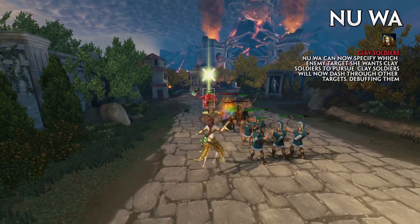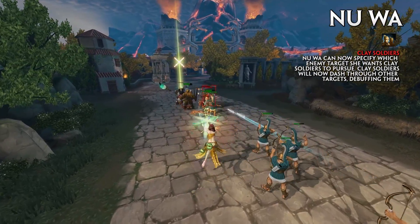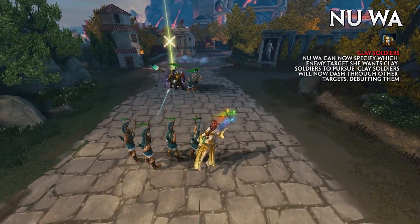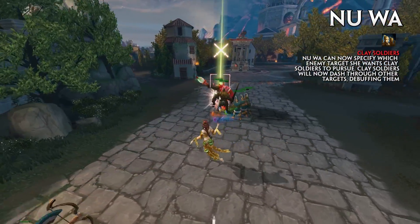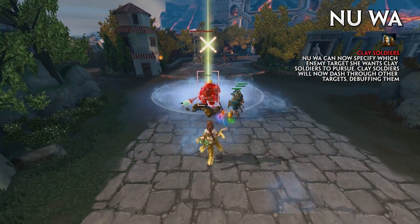Nuwa can now specify which enemy target she wants Clay Soldiers to pursue by marking them with her ability targeter. The range of this marked targeter is 40 units. Clay Soldiers will pursue the marked target until it is dead, and will now dash through other targets, debuffing them.